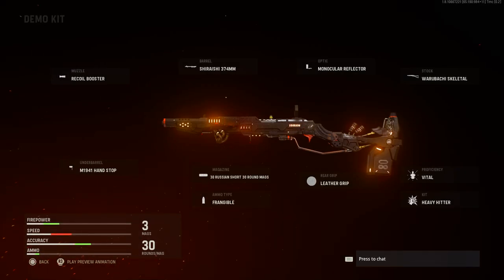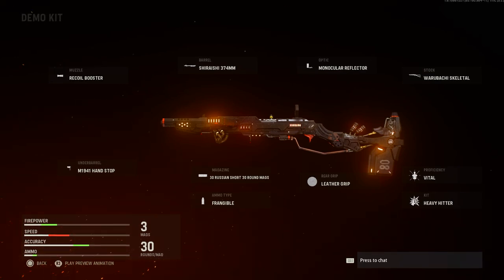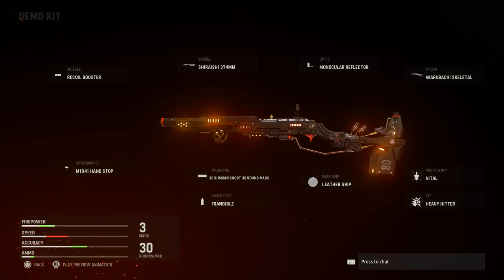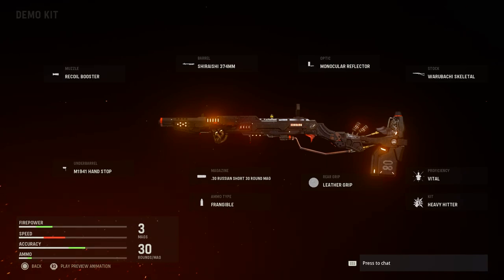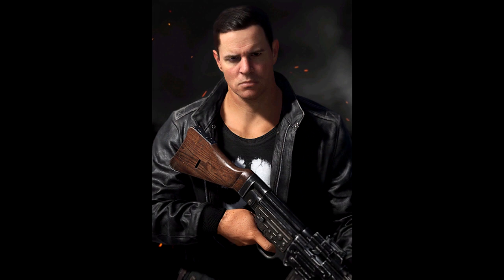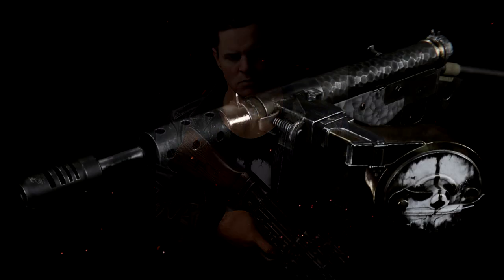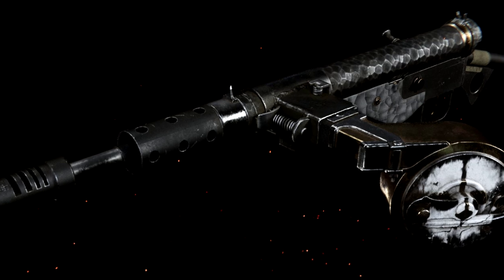Enjoy the Retreat is also a new Mastercraft bundle coming up. The Demo Kit blueprint looks to be the Mastercraft weapon, including the recoil booster, 374mm barrel, reflector optic, skeleton stock vital, heavy hitter, leather grip, fit around, frangible ammo, and hand stop underbarrel. There are a few links to Call of Duty Ghosts — a skin here has the ghost logo on the shirt, though some say it looks like the Punisher as well. There is also a Ghost-themed blueprint, so it does seem to sway more into that theme.